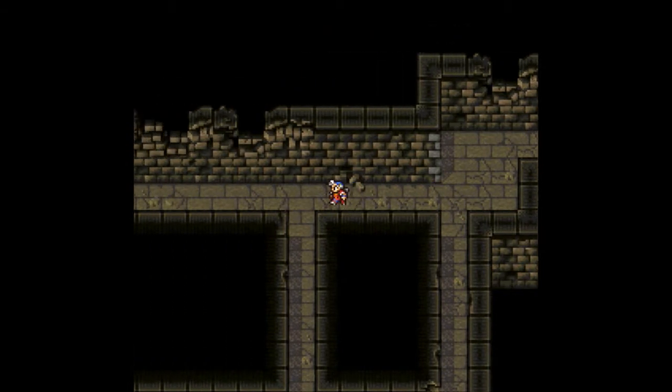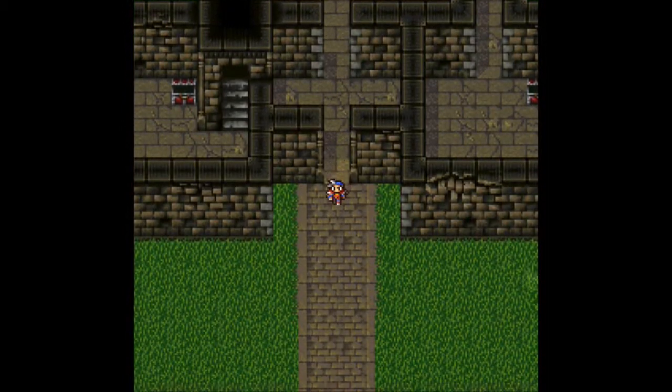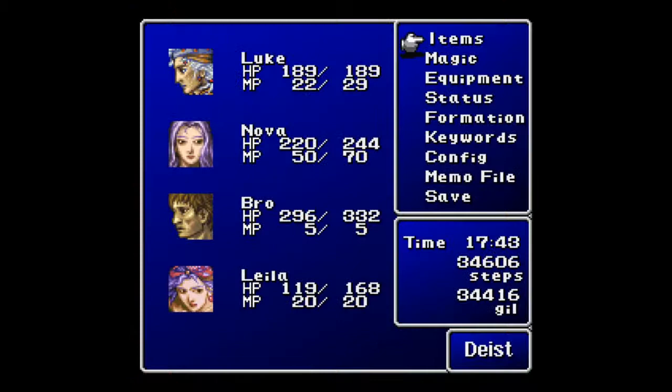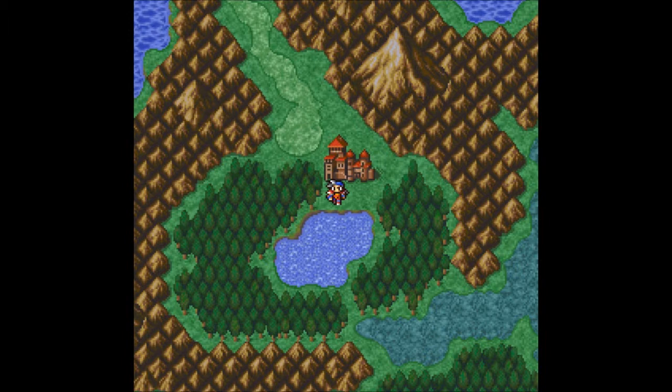That looks like it's pretty much it for this castle, which is kind of disappointing — I want to see more of the castle. So that's it. It looks like we will be taking on the cave next time. I hope you guys have enjoyed this part of Let's Play Final Fantasy 2. I've been Ballerskiba — this has been my trusty party of Luke, Nova, Bro, and my slightly less trusty teammate Layla. I hope you guys laughed, I hope you learned, I hope to see you next time. Thanks for watching.